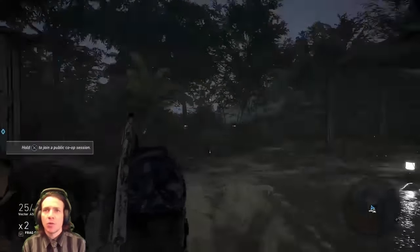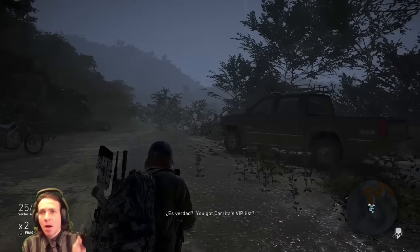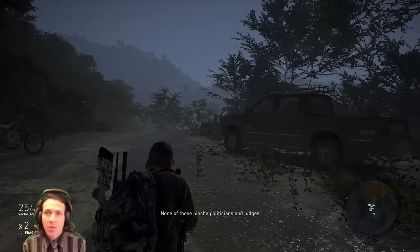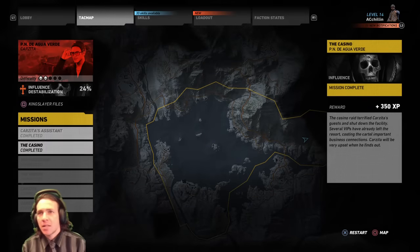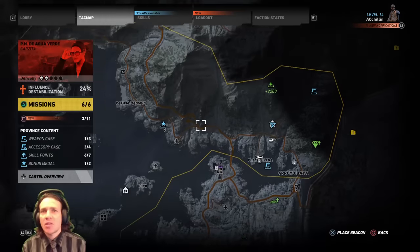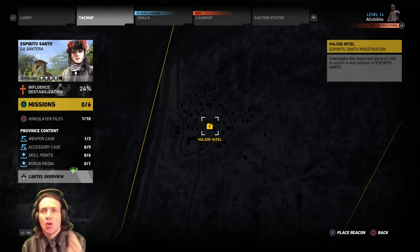You start off with your crew. You've already built your character. On PlayStation, the big touchpad will take you to your map. How do you find the missions? You press triangle on it — it'll show you the missions. Now in some areas, you're going to need intel, major intel like this, in order to progress to some of the missions.